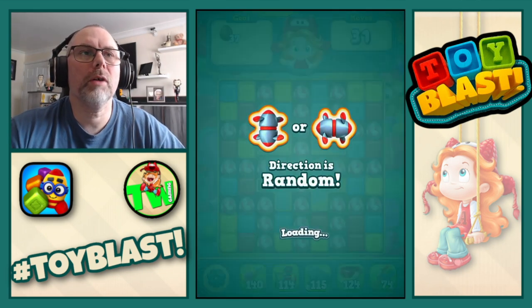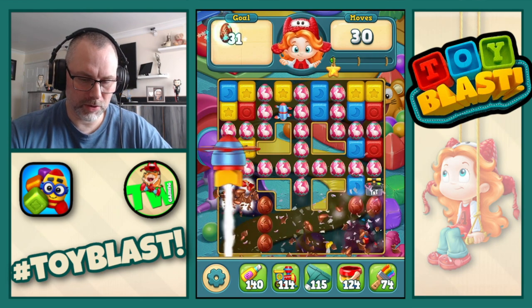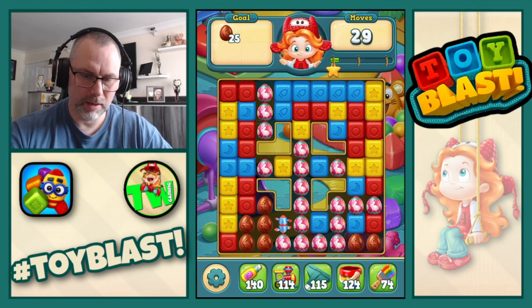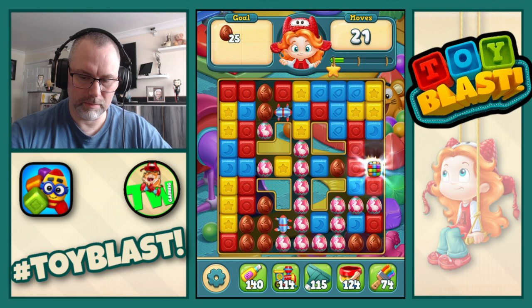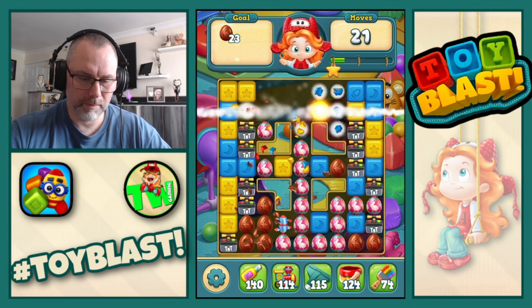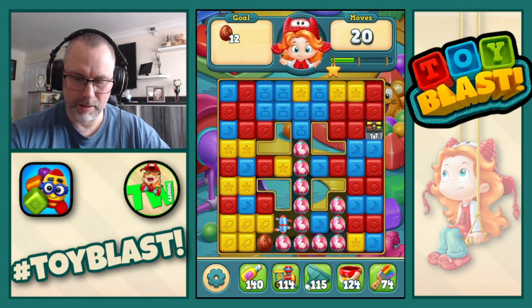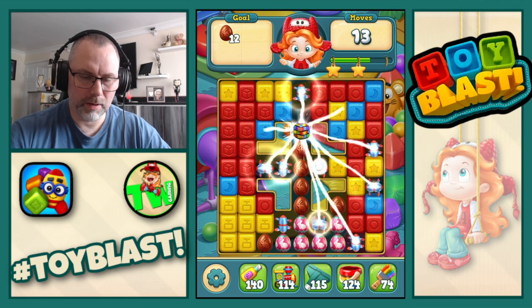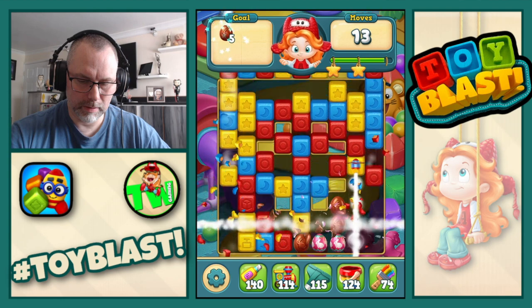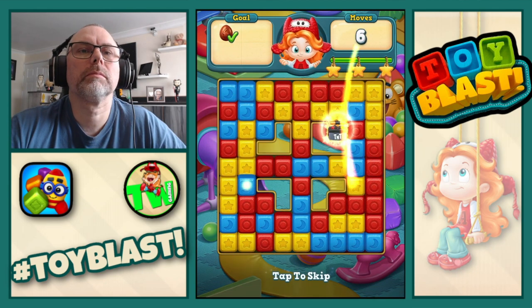And we move on to 203. We need eggs. There is a combo — we actually get basketball for that, that's good. There's a TNT, let's do that. There's a puzzle. TNT puzzle combo. There's another TNT. Let's do the combo — there's a puzzle. Let's do rotor puzzle combo. Rotor going across and puzzle complete.